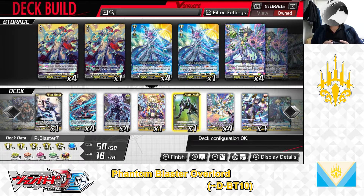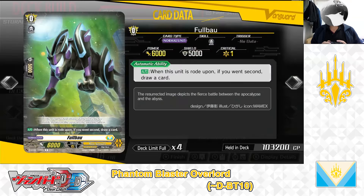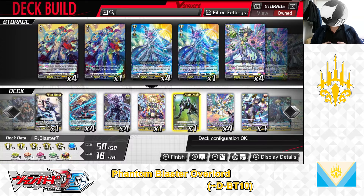Now for the Grade 0 lineup. For the Grade 0s in this deck we are playing — Ride Deck, Grade 0, Full Bow. Skill: Auto — when this unit is ridden on top of, if you went 2nd, draw a card. Like any other starting unit in the D Standard format, it features that same skill. We have 1 in the Ride Deck. That covers the Grade 0 lineup. Next, let's get on to the trigger lineup.